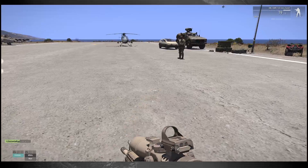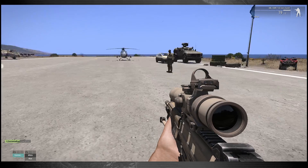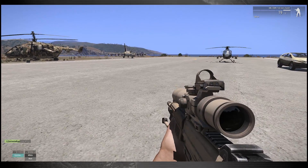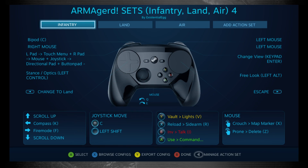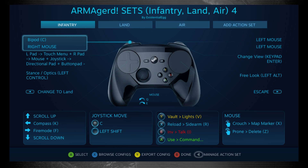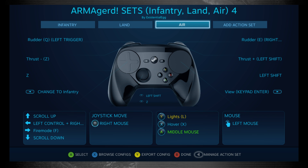The only weird thing is you just have to remember to hit that toggle button back. I had to hit select twice to come back to my infantry set. I'm kind of tight on buttons in ARMA, so I'm using the select button. I have it set so select will just cycle through — hit select once, it goes to land; hit select again, it goes back to air.